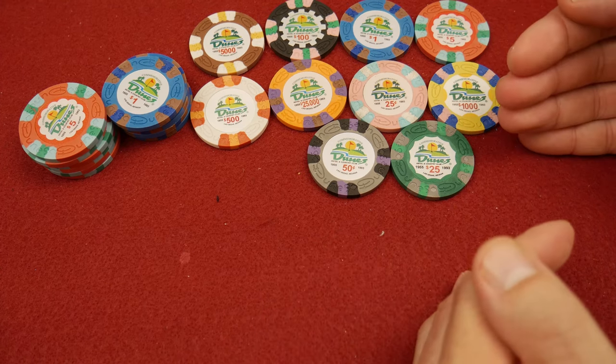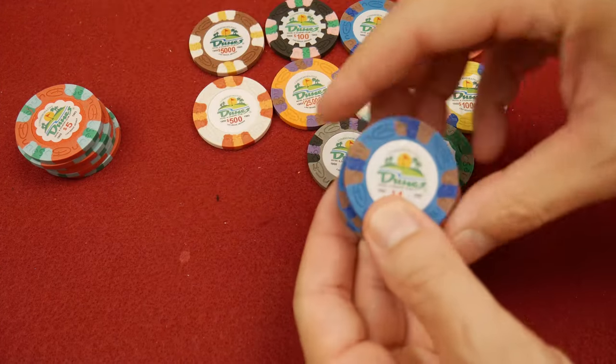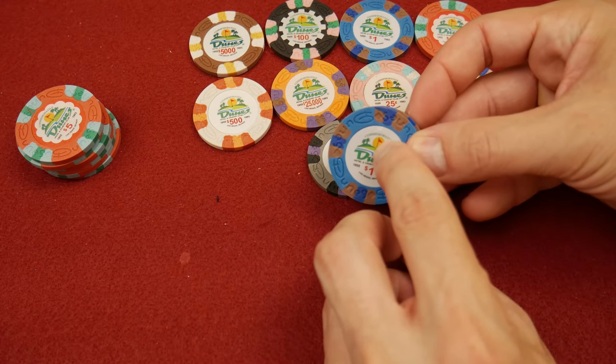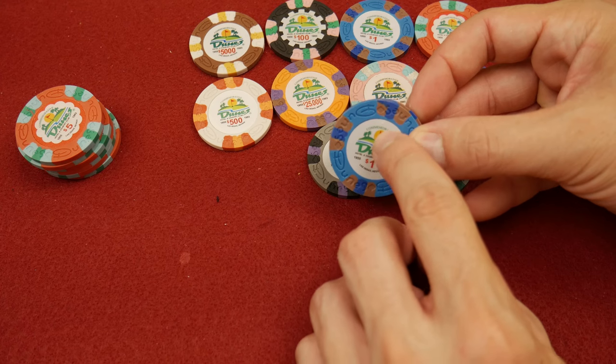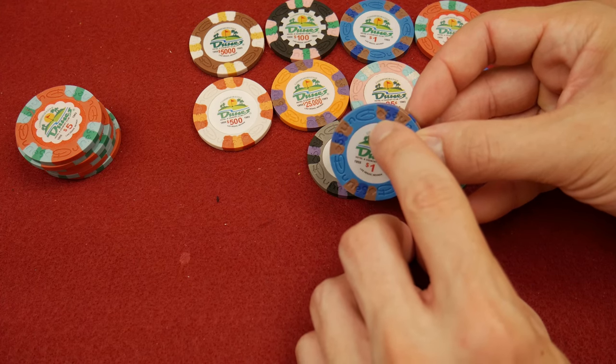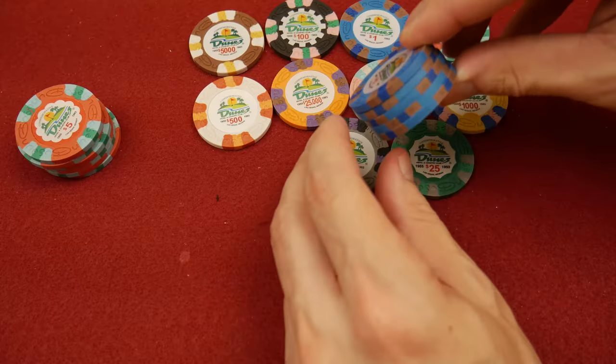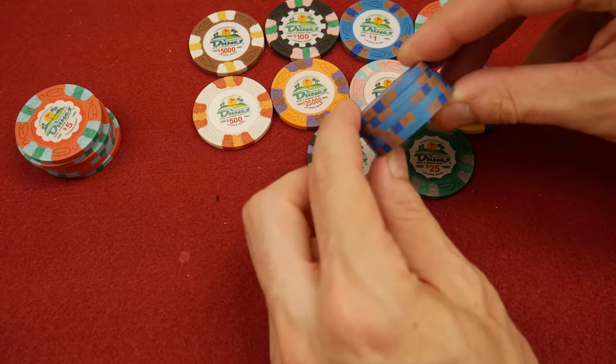The first thing I always talk about is quality control. There are some interesting things about these chips. You'll notice right here, it looks like a piece of plastic from the manufacturing process got stuck underneath this inlay. That actually sticks out enough that it affects flatness. So when you rock these back and forth, you can see they're not perfectly flat.